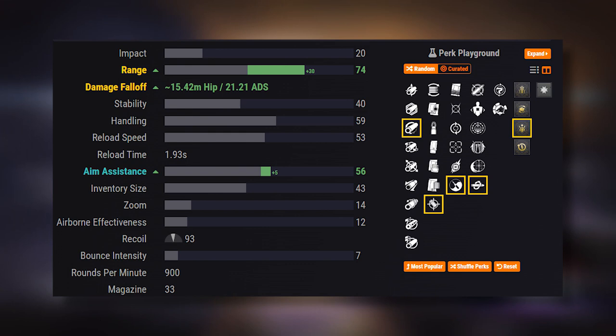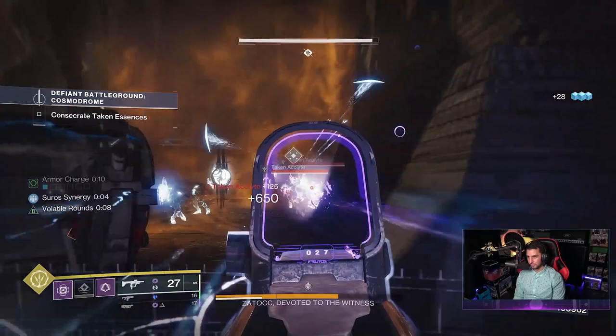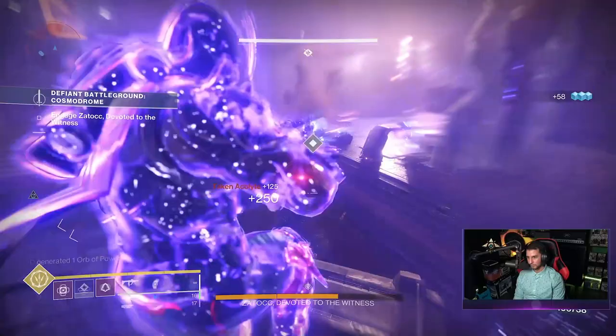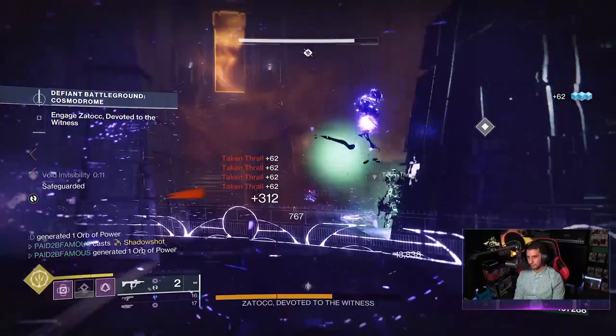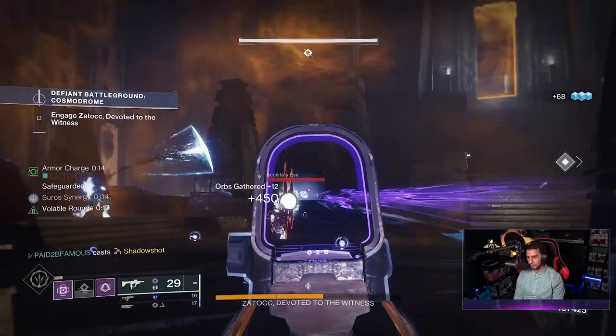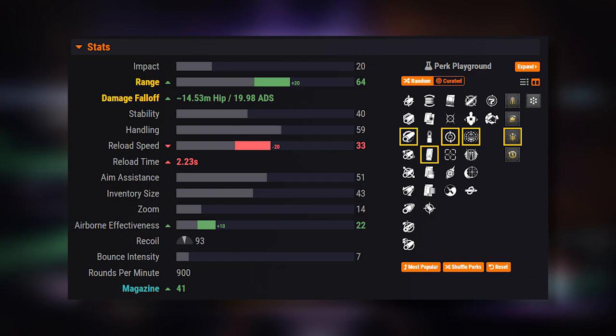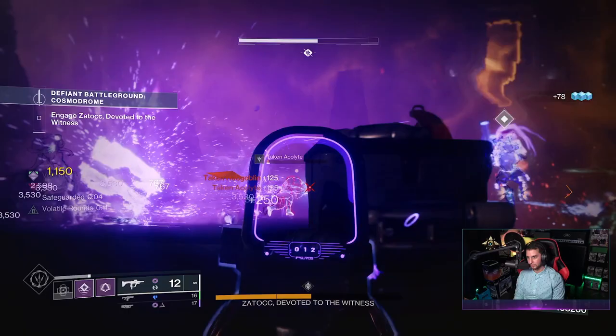So guardians, my PvP god roll: Hammer Forge Rifling, Accurized Rounds, Zen Moment, Kill Clip, Suros Synergy. For PvE this is actually a really good option now because of the new perk Destabilizing Rounds - final blows cause nearby targets to become volatile, which is top tier in PvE. Pair that with Feeding Frenzy for progressive reload speed increases on rapid kills. The PvE god roll: Hammer Forge Rifling, Extended Mag, Feeding Frenzy, Destabilizing Rounds, Suros Synergy.